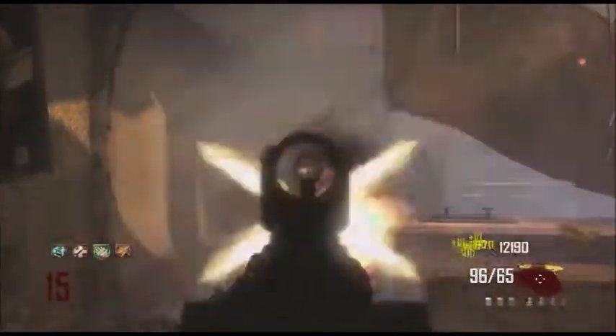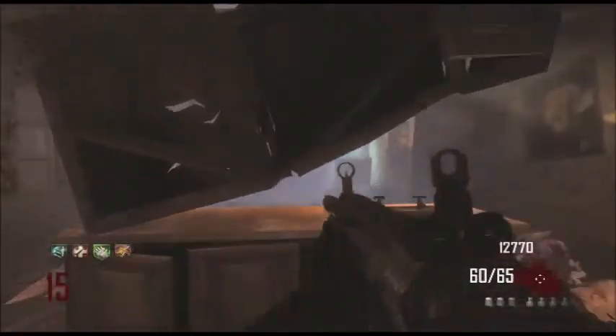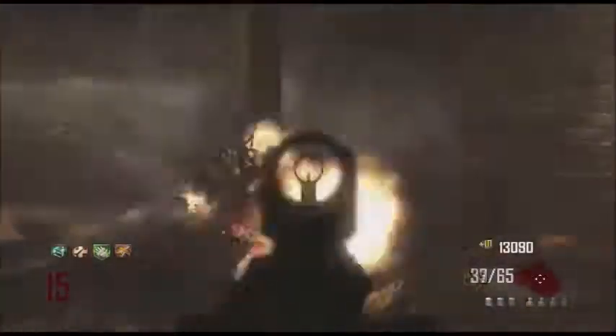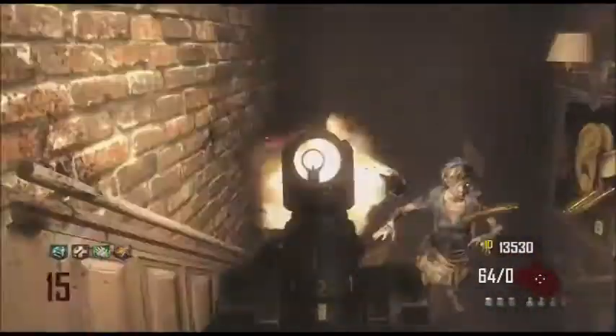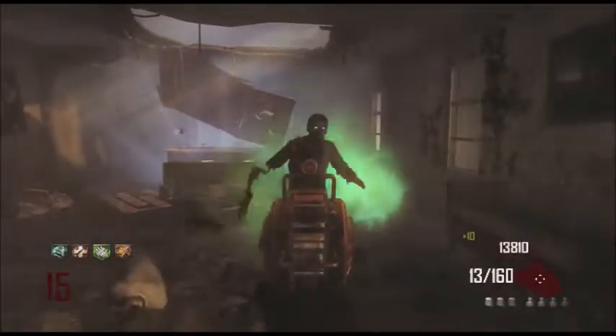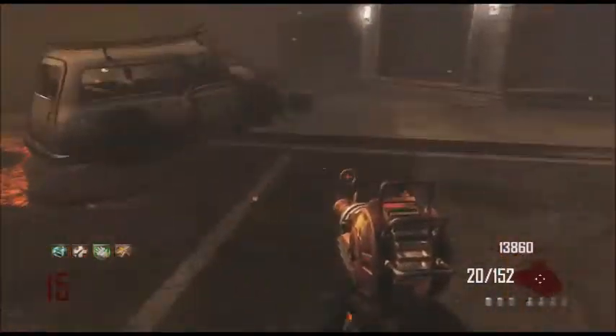Oh hello, welcome to — I don't even know what this is, a bar? Yeah it's a bar. What is this thing? I think it's like a cabinet. Let's not die by admiring the furniture. I just realized how close we are to running out of ammo, this is not good. See the ray gun — it's not the most powerful wonder weapon whatsoever.